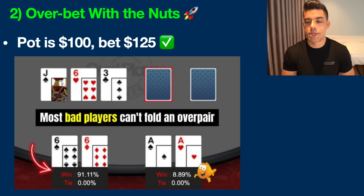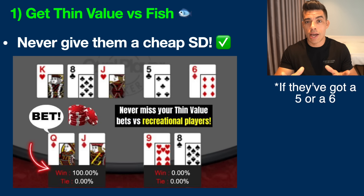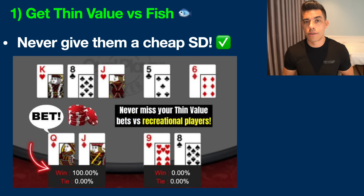The number one poker tip is to get thin value versus the fish — never give them a cheap showdown. In a situation where you have queen-jack on a river of king, eight, jack, five, six rainbow — meaning no possible flush — you want to be betting. Fish don't fold anything; if they've got nine-eight they're absolutely going to call. Don't make the mistake of checking and letting fish have a cheap showdown. If they've got a five, a four, or even ace-high, they will often call — especially if they're on tilt. Try out these nine tips and I think you're going to have a lot more success.